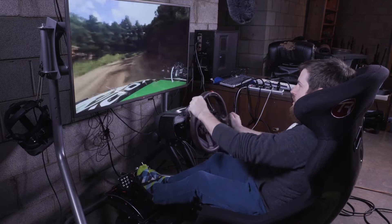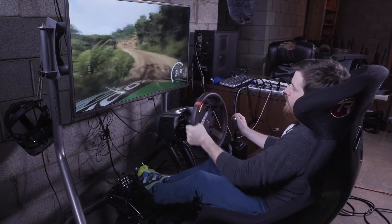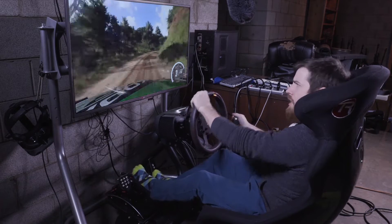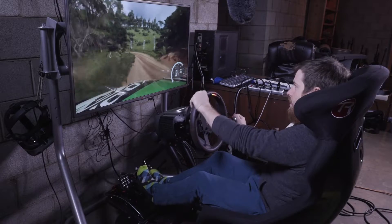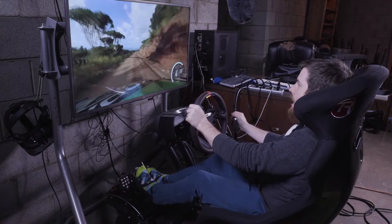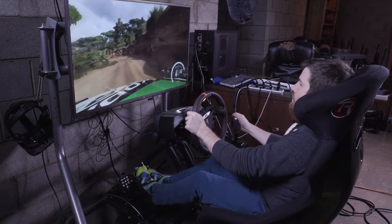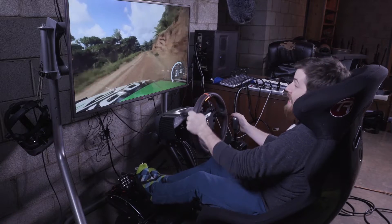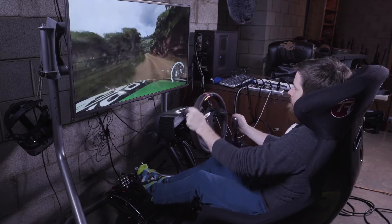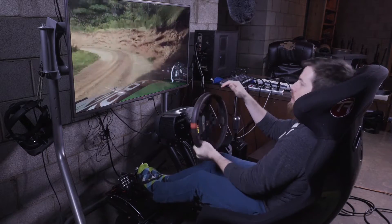To talk about the gear for a second — this Fanatec wheelbase versus other wheels like the G920, the G27, a Momo wheel, and a Thrustmaster. The other wheels really focus on vibration to give you information, but the Fanatec wheelbase is completely different. It's the actual forces of the car giving you information, instead of just the wheel vibrating to tell you something's happening. You know exactly what's happening.